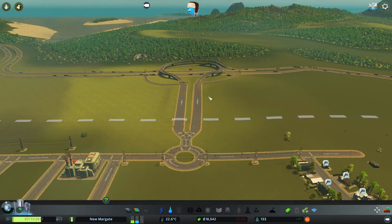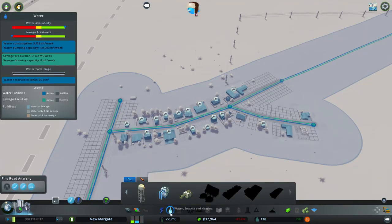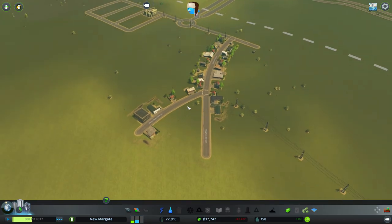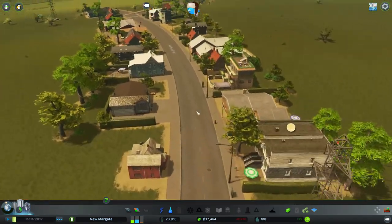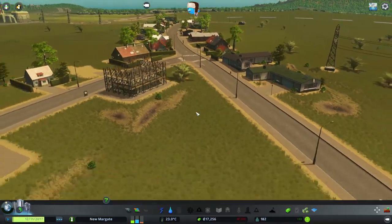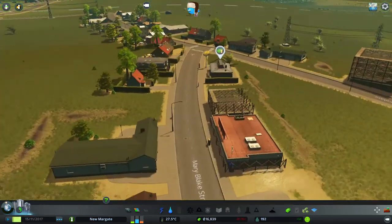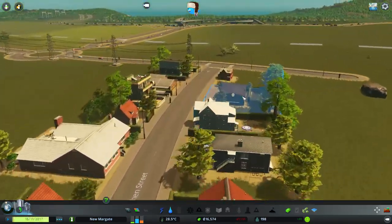We've got people cruising along the motorway - they don't even know we exist yet. These guys still haven't decided whether they want their poop to leave the house. Now not only do these buildings not fit in with the rustic English village theme, but I can't be bothered with custom assets and custom themes and stuff. I've tried it, it doesn't work. So we're gonna just roll with it.